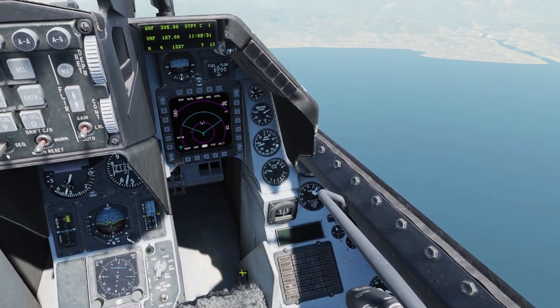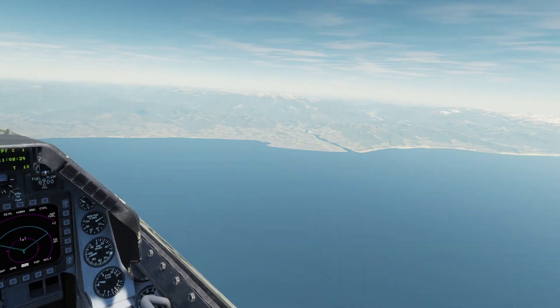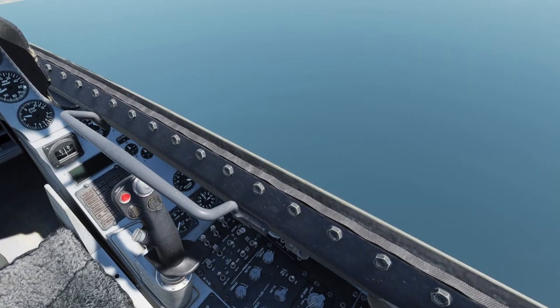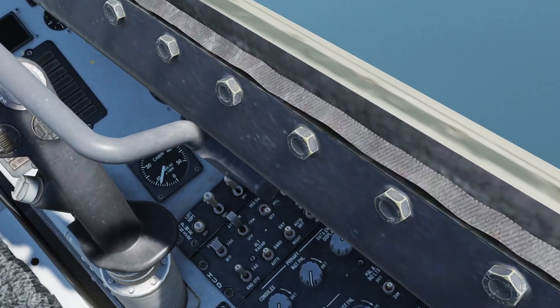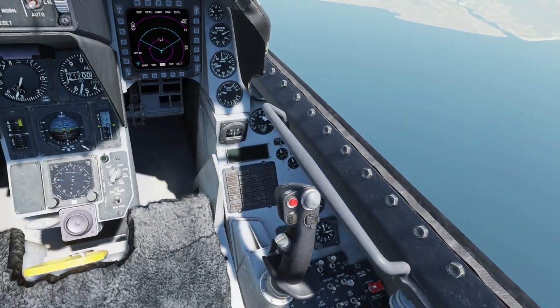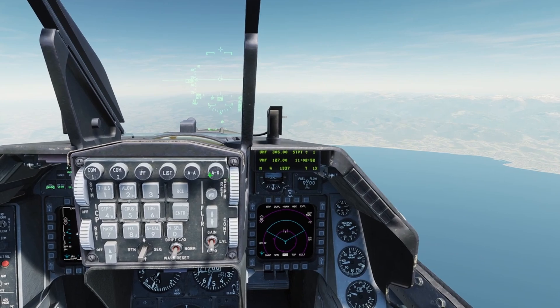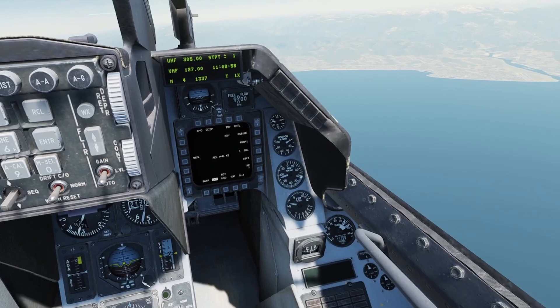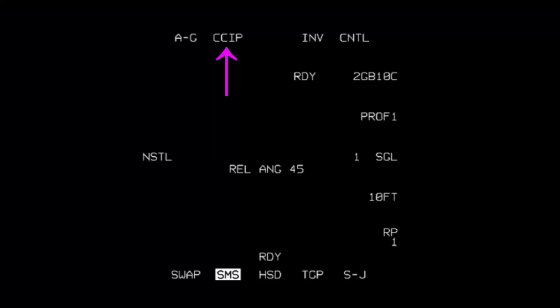First, make sure we have everything set up. We've got our laser guided bombs, we have a targeting pod on the right-hand cheek station — it's the only place it goes in the Viper. Make sure that your sensor power, right hardpoint, is on for the targeting pod. Next, let's go into air-to-ground master mode. It defaults to CCIP; we want CCRP. You can change this by clicking through the menus or the HOTAS — your stick's NWS command will cycle through CCIP, DTOS, and CCRP.